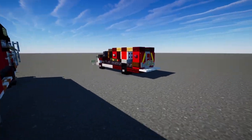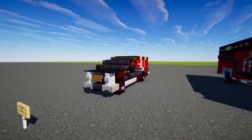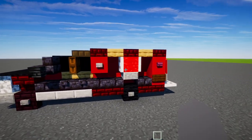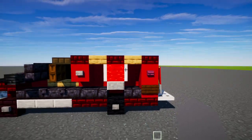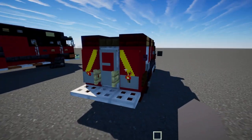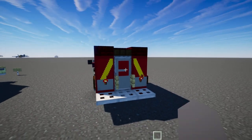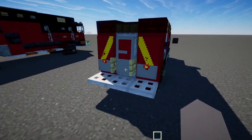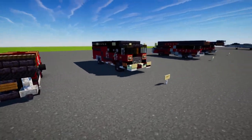Over here is the Ford F450 Rescue number two. It's a lot smaller truck and it has some iron trap doors to represent the door dividers, because there are like three doors that can open up. In the back we also have reflective chevron striping along with the number in the middle. It's a pretty small build, but that's pretty much it for the two builds.